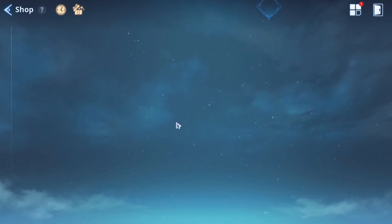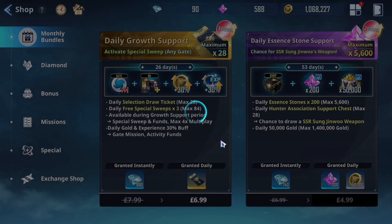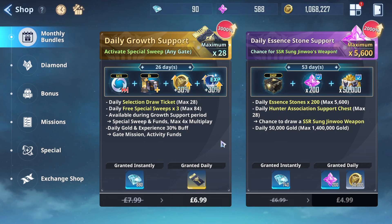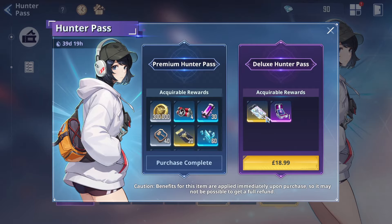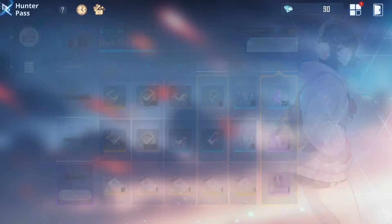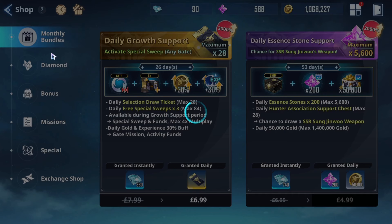Just to be clear, I have spent 110 pounds in this game — that's pounds not dollars. I know a lot of content creators have gone crazy on spending, but for me that's all I want to do right now. I will be buying the battle pass but I'll wait for Chai's banner to come out first, because if you buy it you get 63 summons.